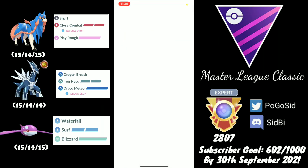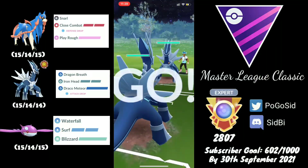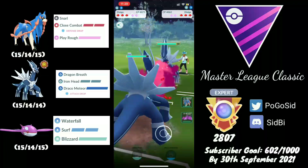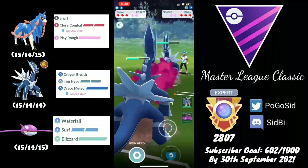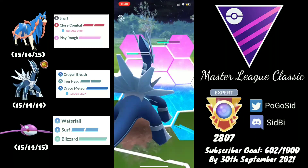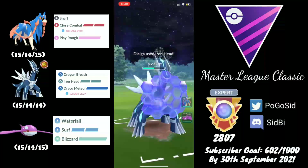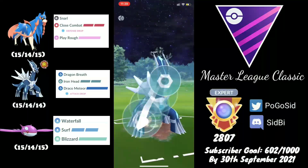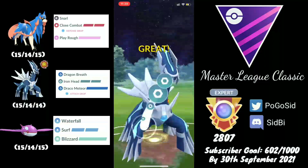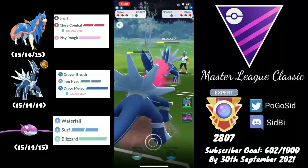Without further delay, let's start with the battles. We are in a Dialga mirror matchup — this is the matchup where I'd like to wait and see how the opponent wants to play it out. At bare minimum we can draw out a shield, and if the opponent doesn't shield it's going to be really bad. Since I'm farming a bunch of extra energy, how you want to play the mirror matchup is really dependent on the situation.